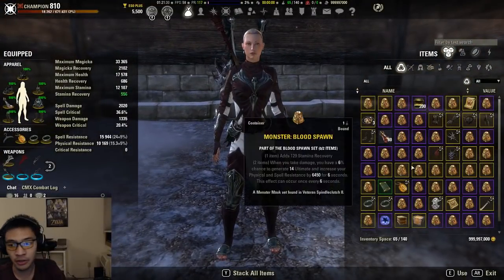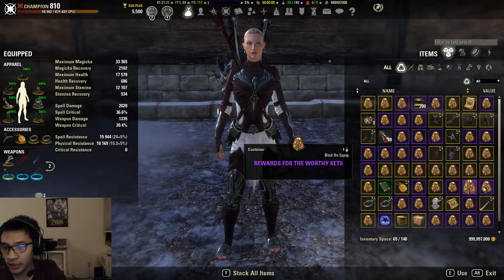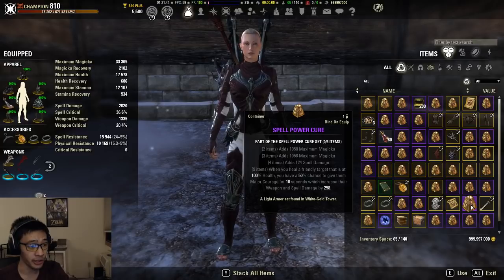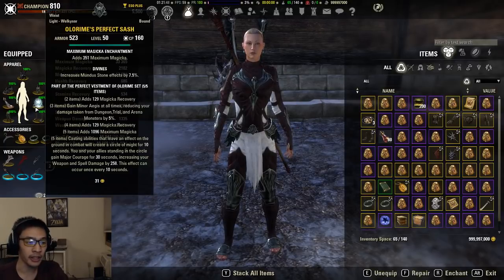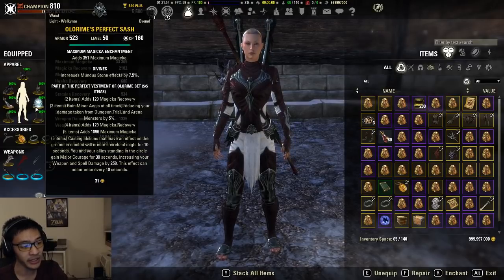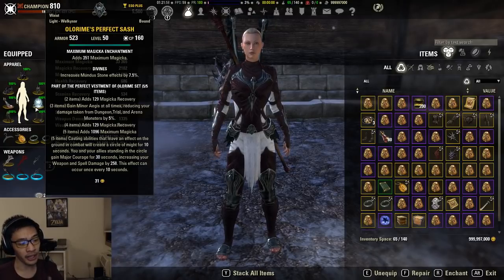Let's go over each of the gear sets. First, Spellfire Cure — it's a dungeon set you can get from White Gold Tower, so you'll need access to the Imperial City DLC. Olorime, on the other hand, is a light armor set that comes from the trial Cloud Rest, so you'll need access to the Summerset expansion.